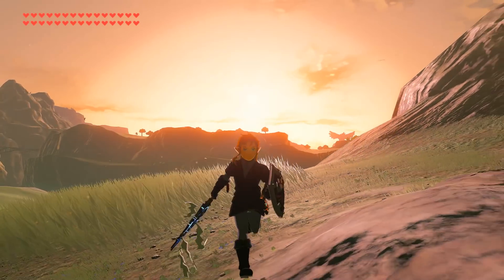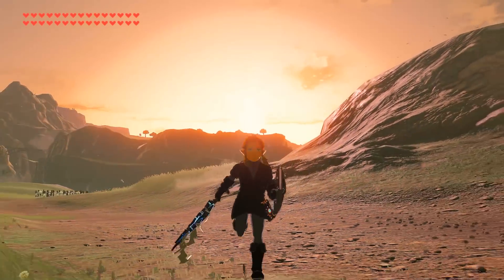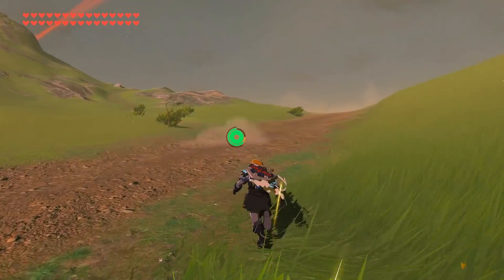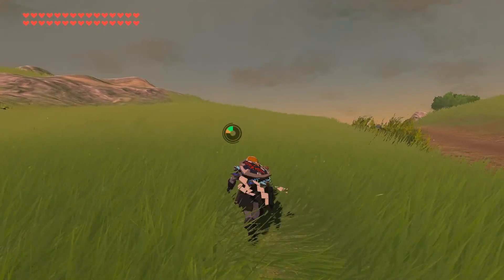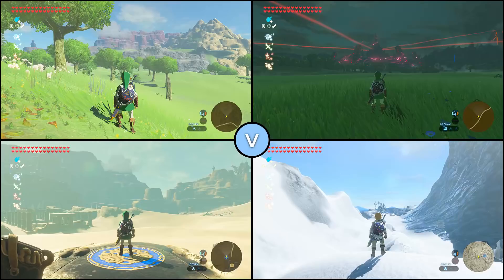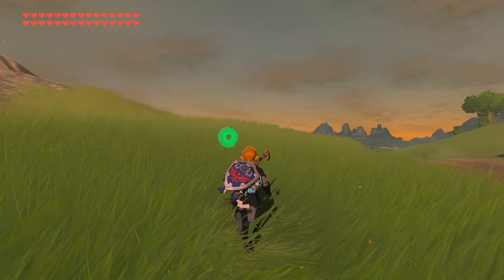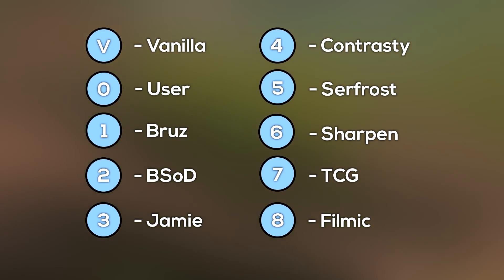Good day everyone, Complaining Gamer here. This presentation comes in two sections: simplified and detailed. If you have experience with the Clarity graphic pack for use within Breath of the Wild, then let's jump right into a complete comparison between all the presets available today, put up against the vanilla game visuals in a quad-screen image showing daytime, nighttime, sand, and snow. Presets do occasionally change and receive updates. Vanilla will be indicated by a V and presets will use numbers one to eight.